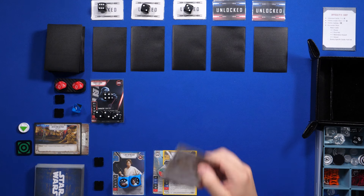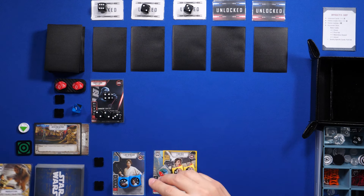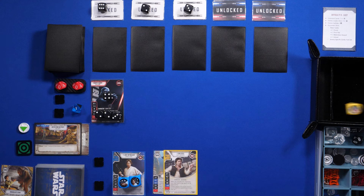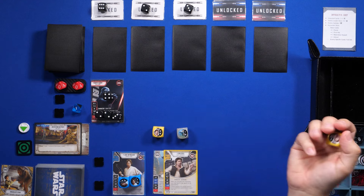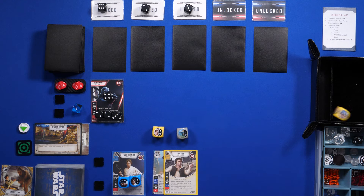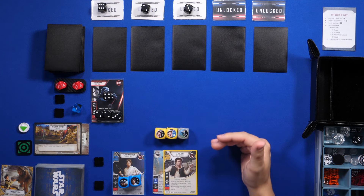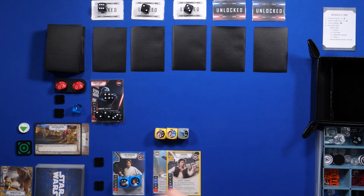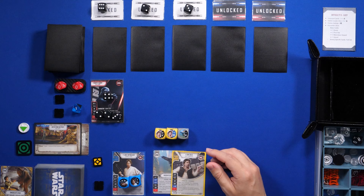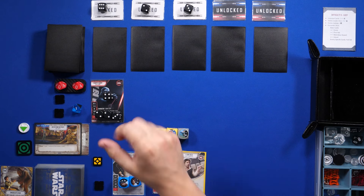For my second action I'm gonna activate Han using Smuggler's Run: activate one of your yellow characters — if one or more of its character or upgrade dice show resource, gain a resource. We got two, two, and I'm gonna re-roll this as per Han Solo's ability. We did end up rolling a resource, so I'll gain that resource from Smuggler's Run. That's pretty much it for my turn.